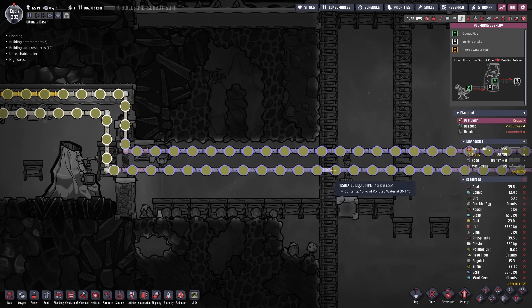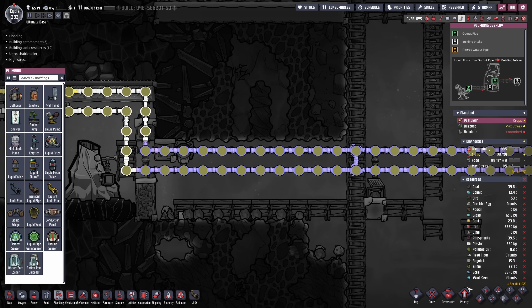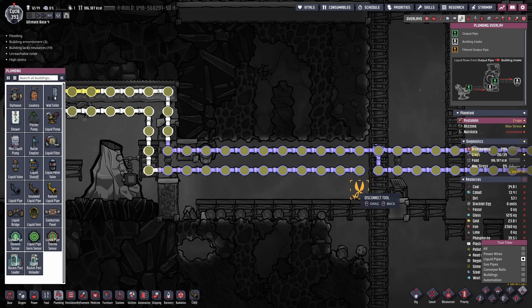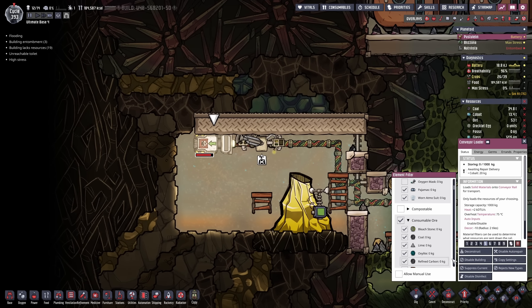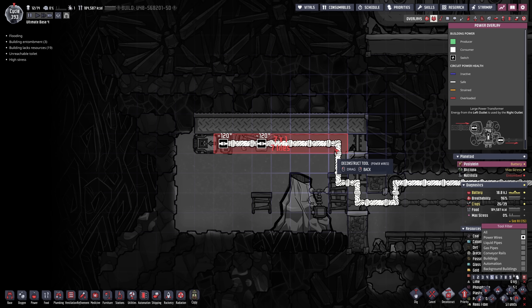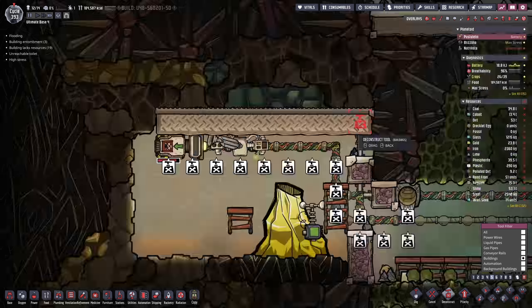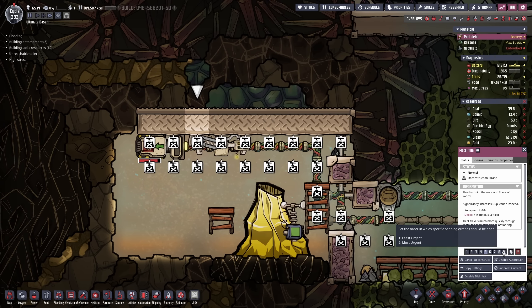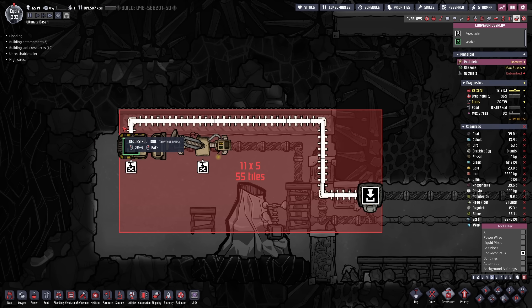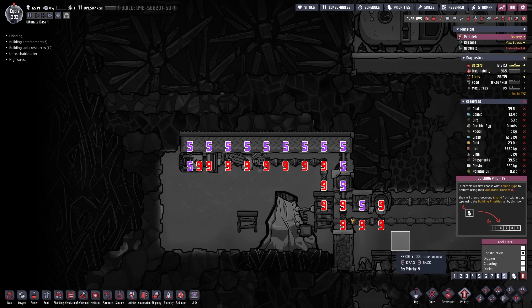I'm gonna cut off the loop maybe right here, connect these together like so and then cut off this path. I then want to make sure we deconstruct the auto sweeper and everything here rather quickly — all of that cable needs to go. I'm gonna bring this in another way and then possibly all of this needs to go. All of the rails need to go as well. Oh man there's so much stuff to take apart while the volcano is running — maybe that is a really bad idea.